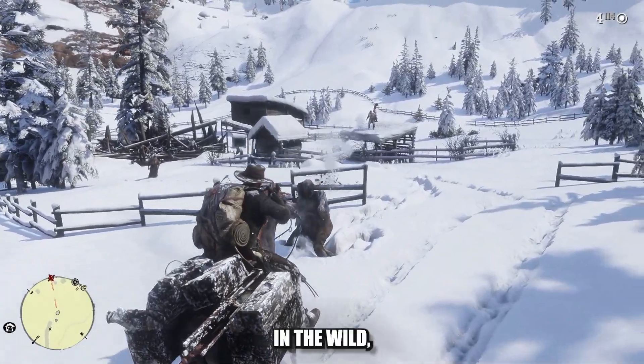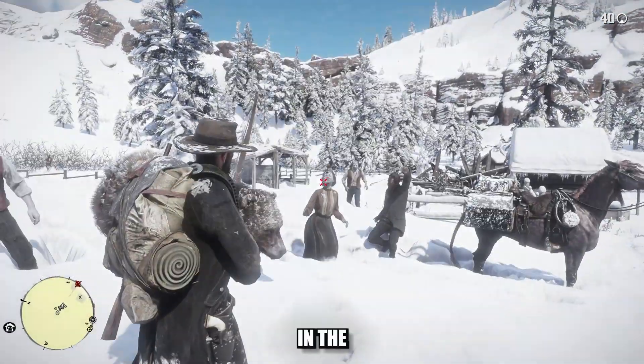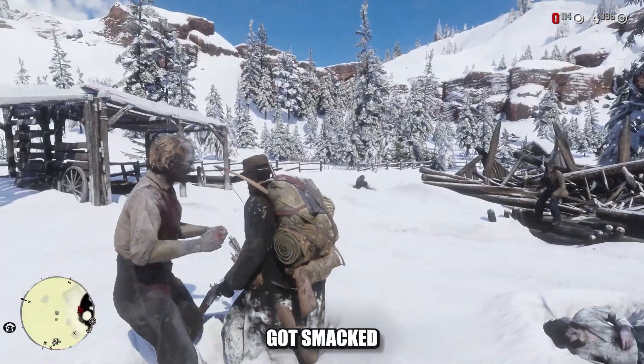This was the rootin'-tootin' cowboy in the wild west, of course, but he was also versed with a bow. He started lodging arrows in these zombies' heads, and then he started shooting his shot, until he got smacked in the back of the head.